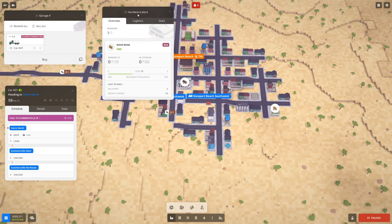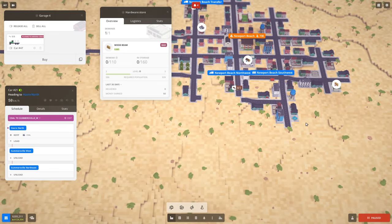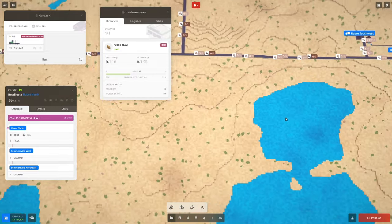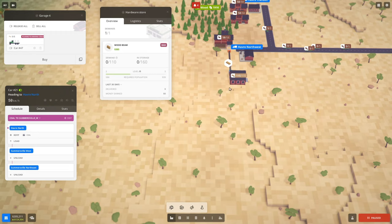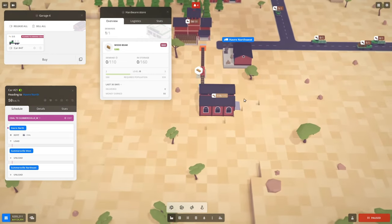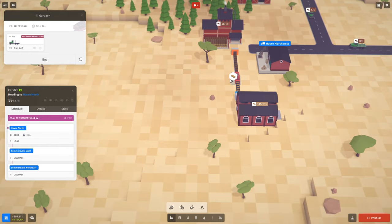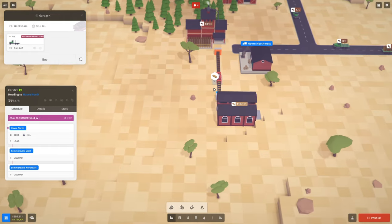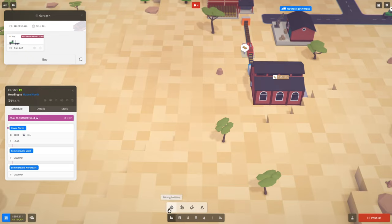So this hardware store that requires wood beams — we might be able to swing something with that. We can change our production line from planks to wood beams, or set up another one — maybe another warehouse right next to this guy and run another line of wood through a circular saw to make the beams. We may have to scale this up differently, but that's going to result in more income for us long term.